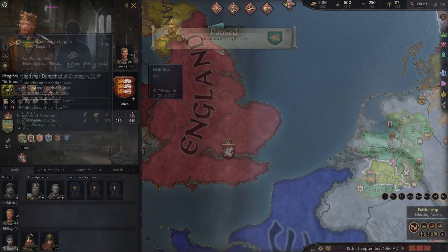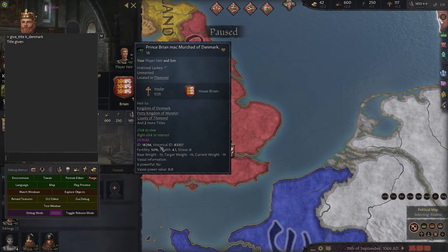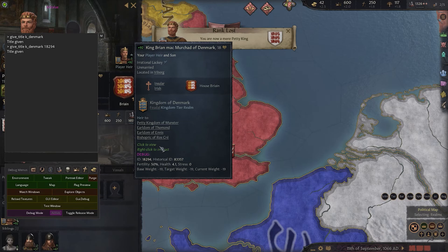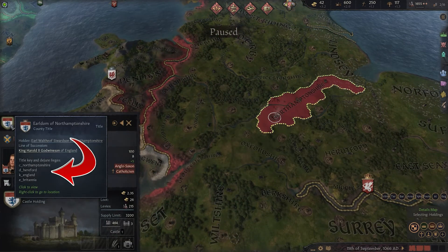If you want to give one of your titles to somebody else, you need to get their player ID code. You can do that by simply highlighting them with the mouse, because clicking on pretty much anything in debug mode will give you the ID of it. Then it's a simple case of typing 'give_title', then the title ID, then a space, and then the ID number of the character you want to give it to. If you need to find the ID code of a certain title, you can do that by clicking on the country that it belongs to.